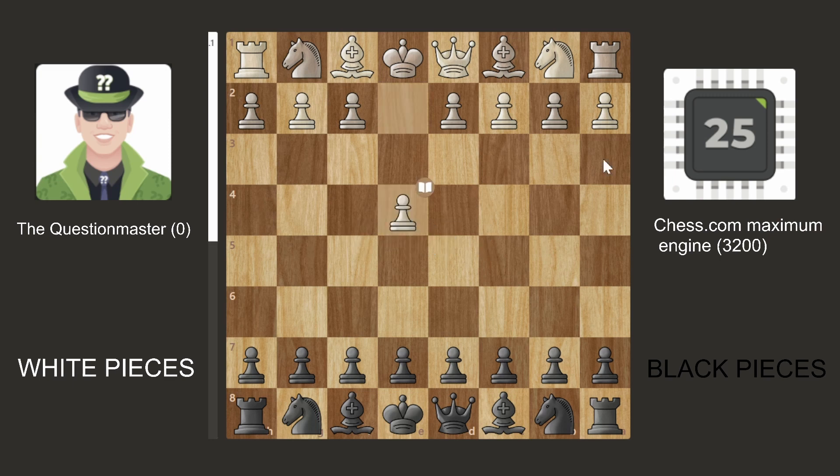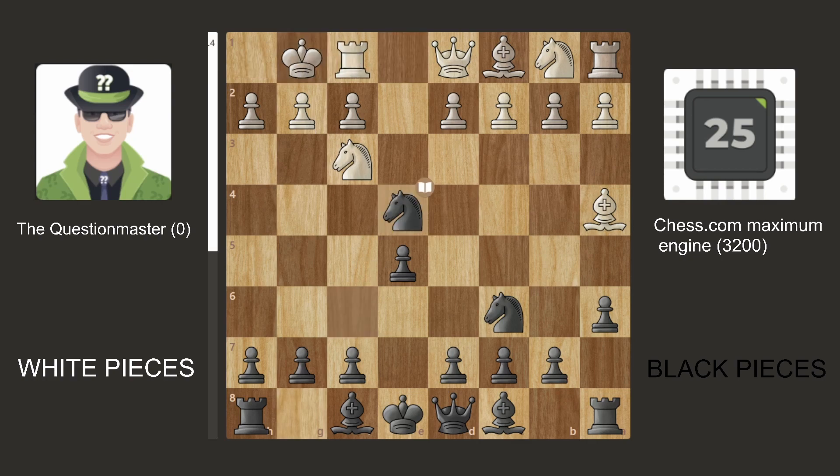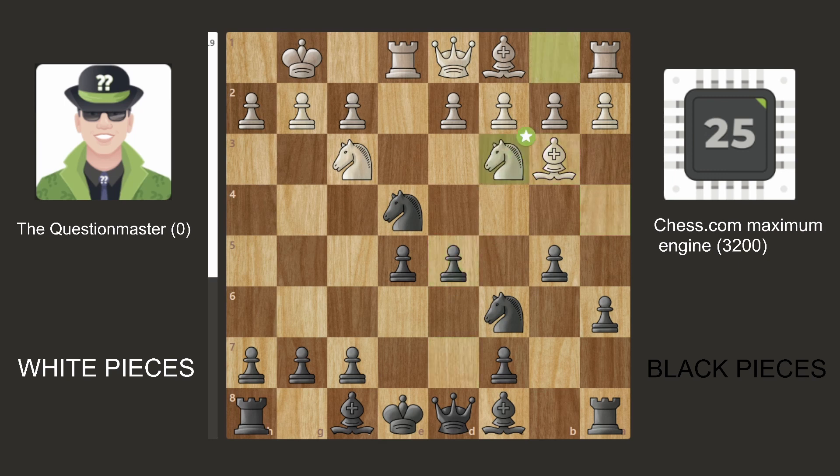The game starts with E4, E5, Knight F3, Knight C6, and Bishop B5 — going into a Ruy Lopez. Then A6 from the engine, Bishop back to A4, Knight F6, castles, takes the pawn, Rook E1 — still book moves. Then B5, Bishop B3, D5, Knight C3, takes, takes, and Bishop E6, giving the pawn back.